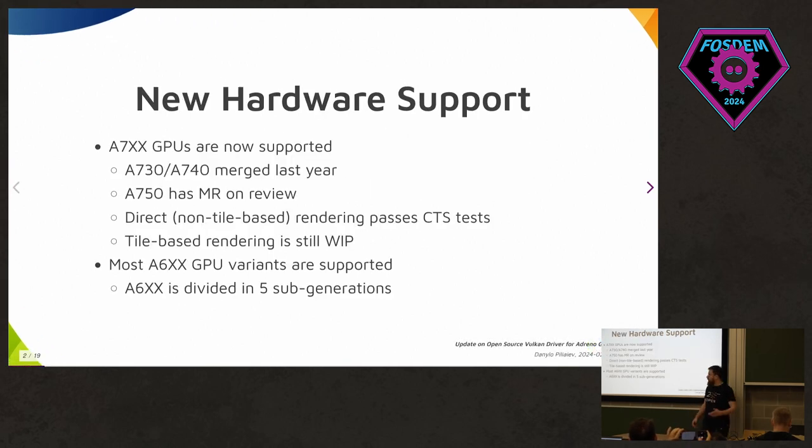Let's start with the new hardware we support. We now support a lot of hardware. Recently we started support for the 700 series Adreno GPUs. We already merged Adreno 730 and 740, and the merge request for the most recent Adreno GPU 750 is under review. There are a lot of changes between Adreno generations, mostly for performance reasons — registers changed and many new performance features.